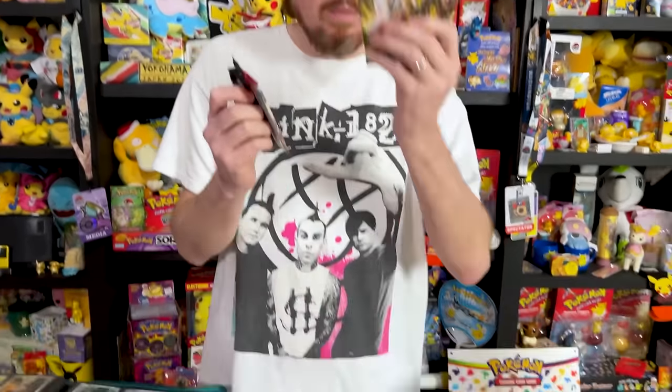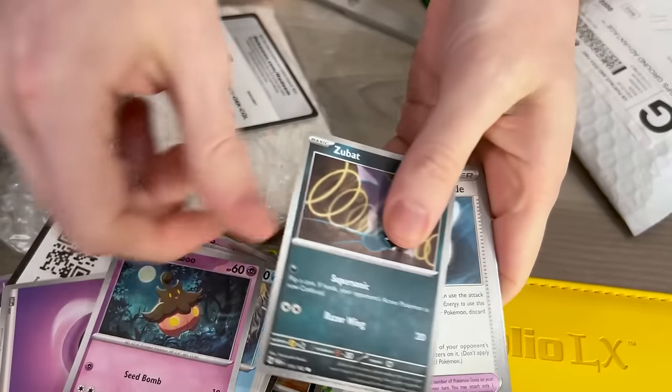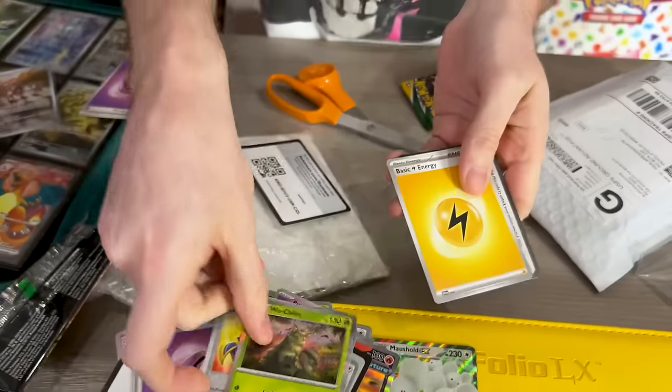One more — will this have the Roaring Moon in it? Or we might have the Moonbreon. Double moons all the way. Here we go. We have ourselves another Loudred, a Pumpkaboo, Zubat — and you are safe, SuperDuperDanny. You're safe.